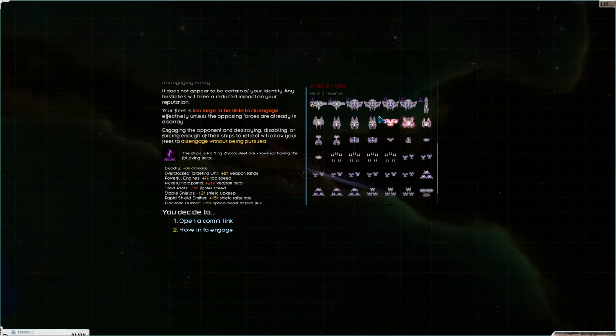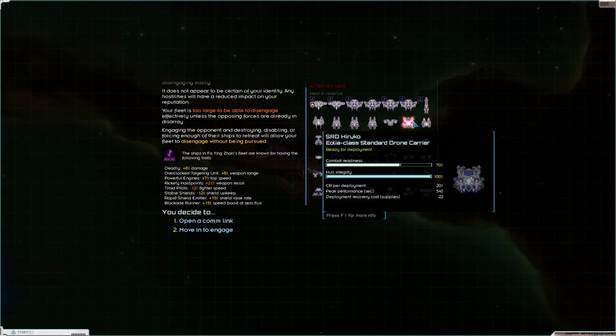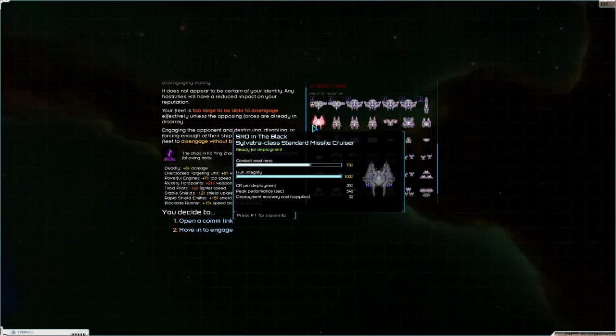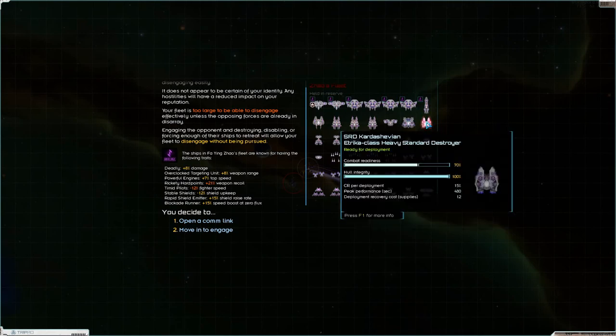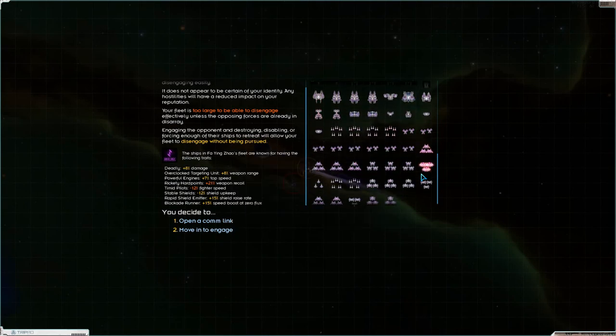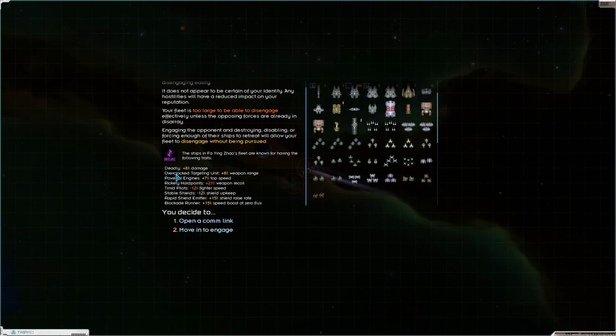The fleet doesn't have any Cirrus Vallas - there are no Cirrus Vallas, that's good. Standard drone carrier, standard cruiser, some Dread Eagles. A Sylvestra - missile carrier. Surprisingly few fighters actually. Deadly overclocked targeting units, powerful engines, rickety hardpoints - that's good. Timid pilots - that's good. Stable shields - that's bad. Rapid shield emitter, blockade runner. Pretty dangerous.